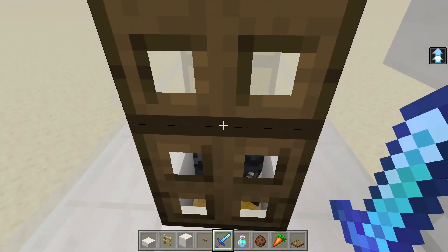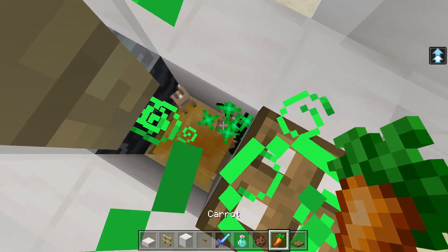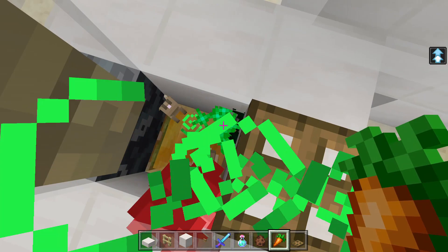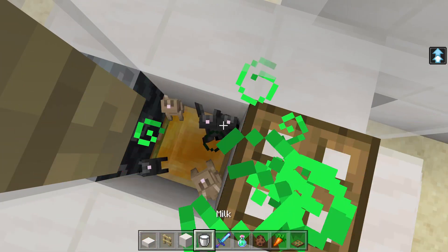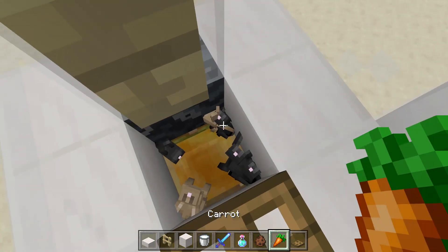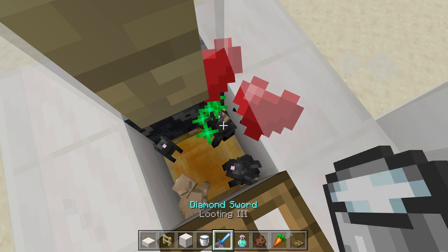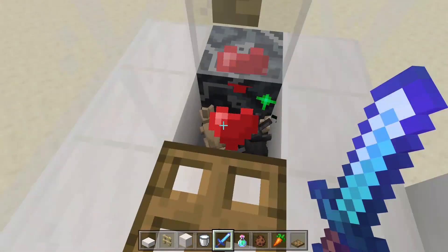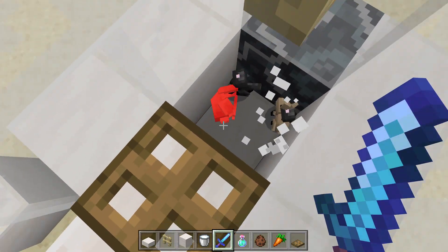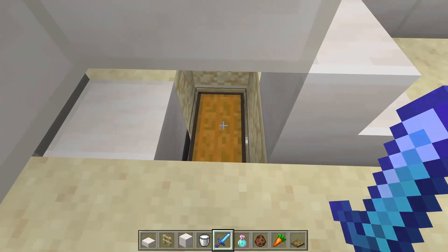I'm going to feed them some carrots to see if they breed correctly, and they do. Now I will give carrots to the babies to make them grow. These green particles are in the way, so drinking some milk will solve the issue. Grown rabbits all die in one hit and their loot goes directly in the chest underneath as intended.